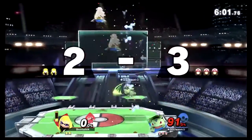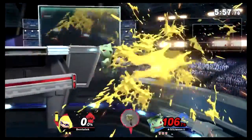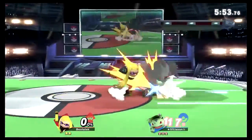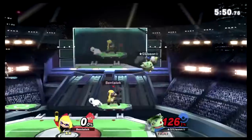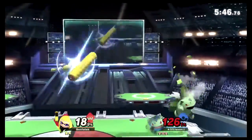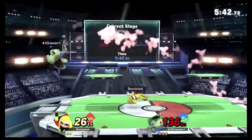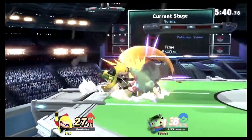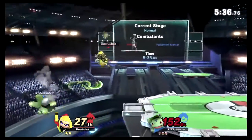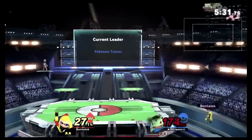Nice jump read — up early for SSJ, giving him the early stock lead. BenDeck goes way low as Inkling, but that's not a problem. Up throw into a charge up smash — no punish though. Razor leaf into a forward air, another razor leaf but no conversion — a little bit too far away. Ben likes to jump sometimes.